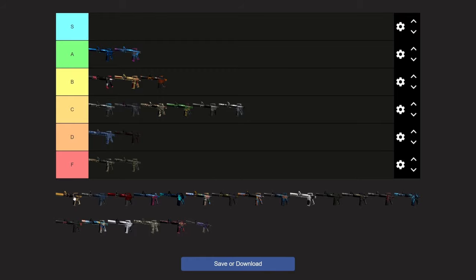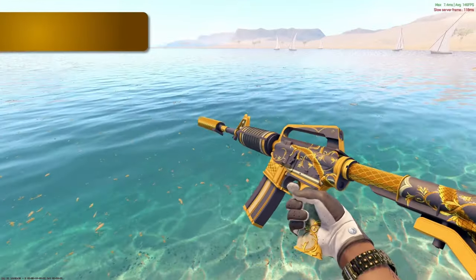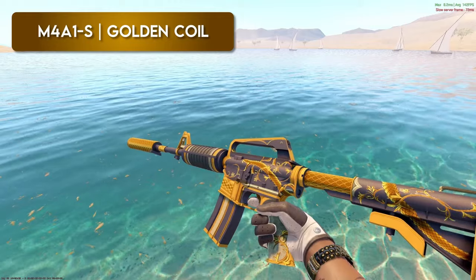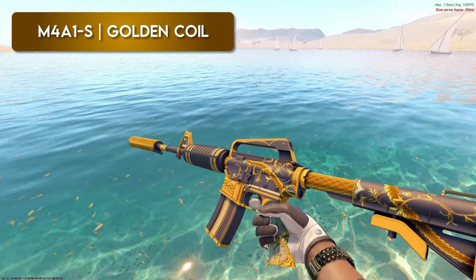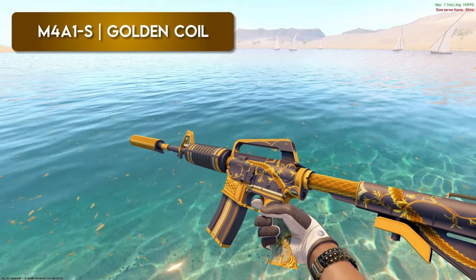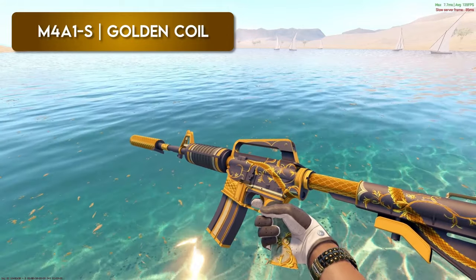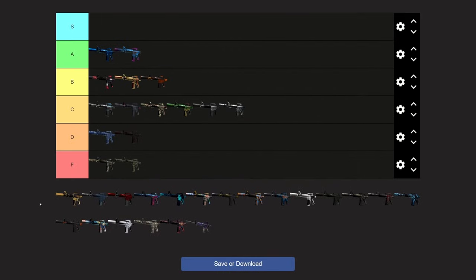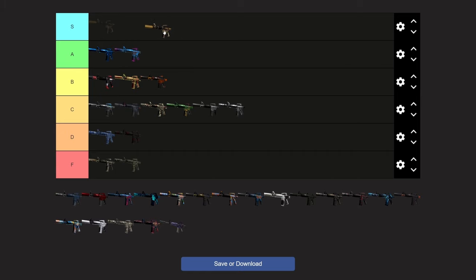Straight up, the Golden Coil — ever since it came out I have absolutely loved this thing. The all-black with the scales and the gold, it's just so clean. I think this goes in S for me. I think it's pretty clean, but I don't think it's S tier — I think we have a bunch of other ones that would be higher on my list. I still think it's a nice skin and it'd probably go somewhere in A tier, maybe top of A.